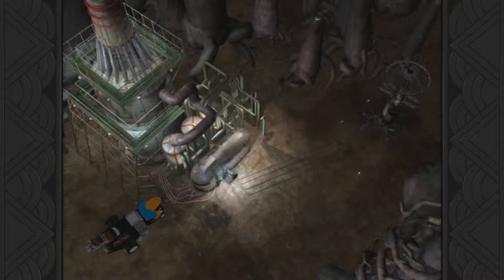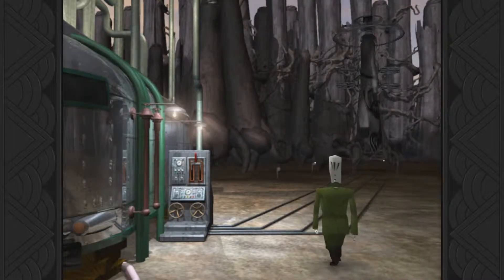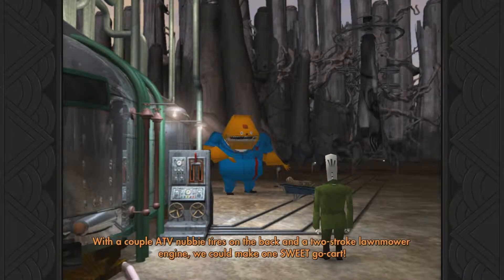The first thing we have to do is go over here to this place. And we see a little man with nubby tires on the back and a two-stroke lawnmower engine. We could make one sweet go-cart.